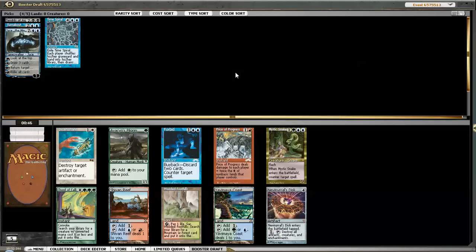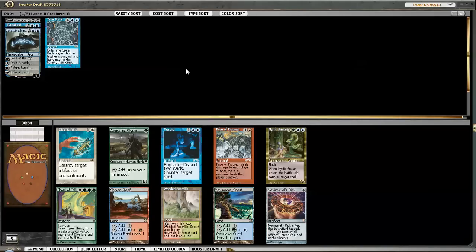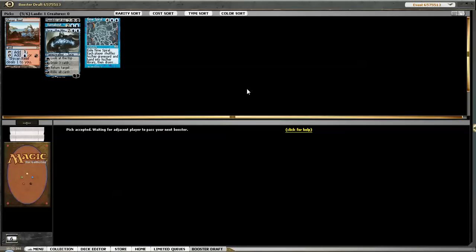When you're going the Storm deck you typically want to have pretty good mana, so I can pick up a Wooded Foothills or a Shivan Reef. You're probably going Grixis or some variation of that. I think I'm just gonna take the Shivan Reef over Yavimaya Coast or Wooded Foothills. Wooded Foothills might be better than Shivan Reef, but I think I'm just gonna take it to be on the safe side. There is a Pilgrim, there's a Forbid, but I'm gonna see if I can force the Storm deck here.